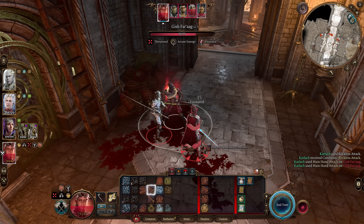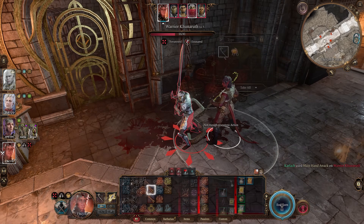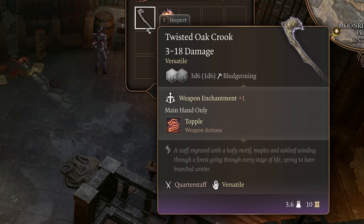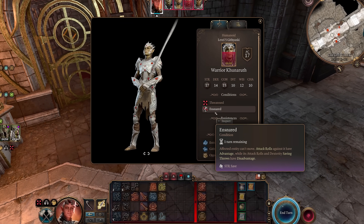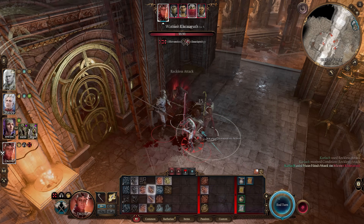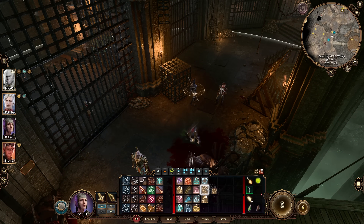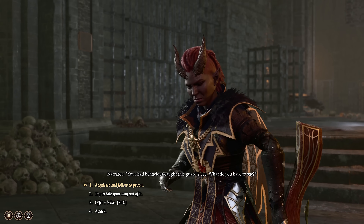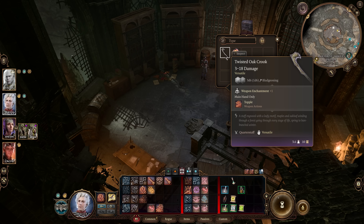Number two is a collection of weapons you're not supposed to be able to get, but are really quite strong if you do. My personal favorite and first up is the Twisted Oak Crook. This is actually an incredible weapon — it doesn't even say this on the weapon tooltip, but it will actually ensnare your target on hit. Ensnare makes it so that the affected entity cannot move and attack rolls against it have advantage. To get the Twisted Oak Crook, you will need to have a level 7 druid use Conjure Woodland Being and then have the Dryad commit Vandalism until they are sent to jail. Once there, they will be disarmed and the Twisted Oak Crook will be in the evidence chest ready for you to loot it.